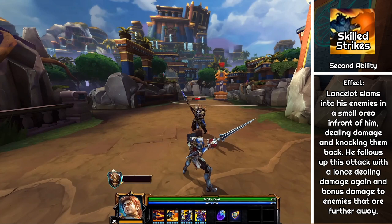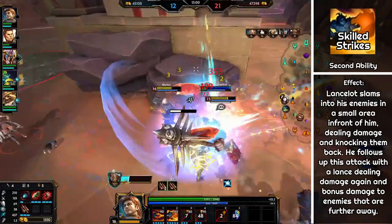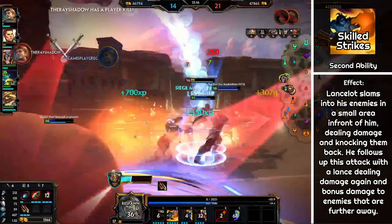Lancelot's second ability is Skilled Strikes. It is a two-part attack where you do a small cone of damage in front of you while knocking enemies back a little, then you do a larger cone of damage right after. You deal 15% extra damage on the second hit if you catch the enemy right at the tip of your second swing, increasing the damage to over 500 base power. But this is so difficult to hit consistently, so it's more like 440 base power, making Piercing Thrust the better ability to level first.